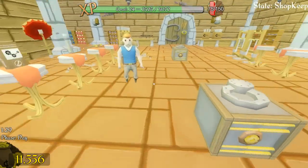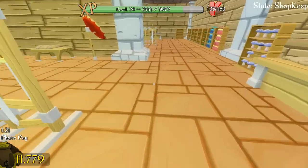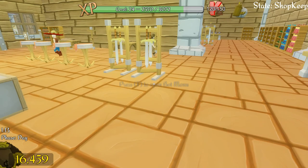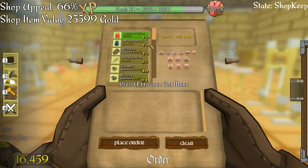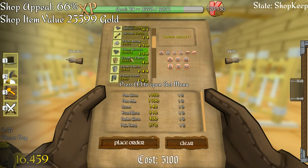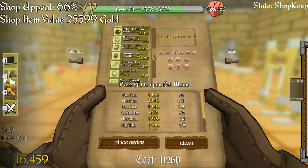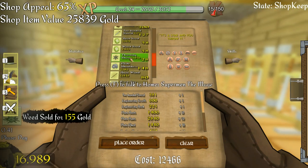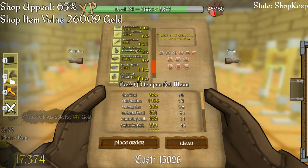I've sold 16 weeds so far, need to sell another 14 — they seem to sell quickly. I sold the sombrero of sound and I've got 16,000 gold but no wands at the moment — that's not good. Let me order 10 wands, 10 of those, and 10 of those. I want lots and lots of stock of everything. That order is going to be around 12,000 gold.